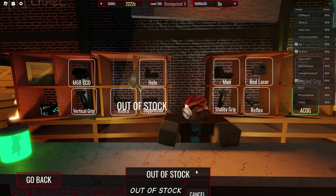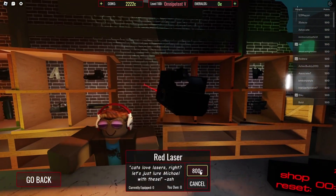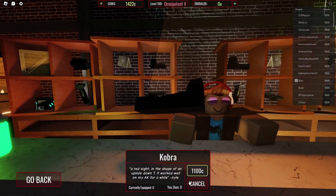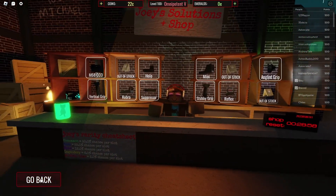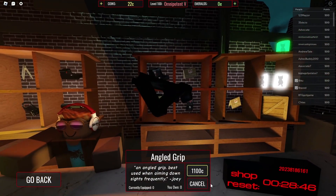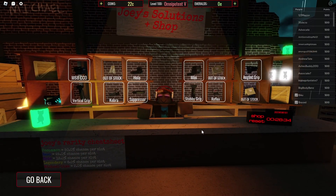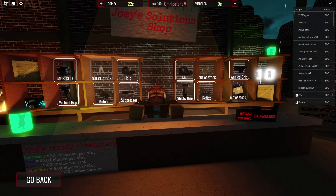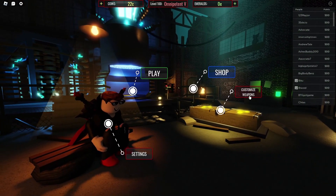My idea is we'll just get some attachments. One option is out of stock. Let's see how much we can get. There are three items I can afford right now.